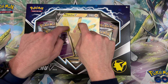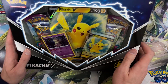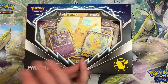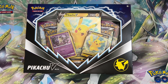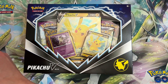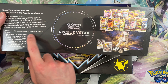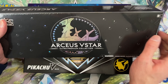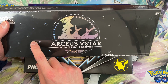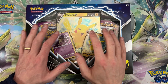Hey guys, as promised we have our Pikachu box. It comes with a Pikachu, a jumbo, and a Mimikyu because Mimikyu wants to be Pikachu. It comes with four packs, so we'll do this today. Next video, I've been saving this RCSVS Star Ultra Premium Collection — will probably be done next. 15 packs, a playmat, dice — so if you want to see us open that, subscribe. But today we have the Pikachu V box, so let's get started.